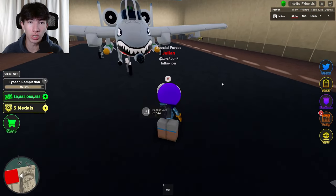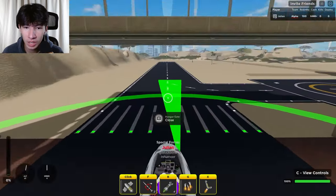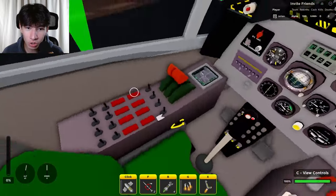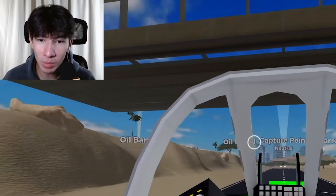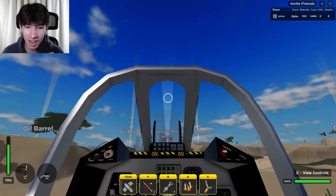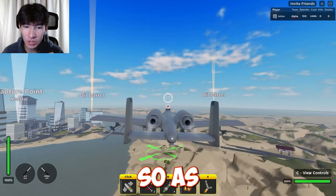Here's the gatling gun - we're gonna hop right in. Look at the seat, look at all the controls. I'm a master pilot so we're gonna take off right now.